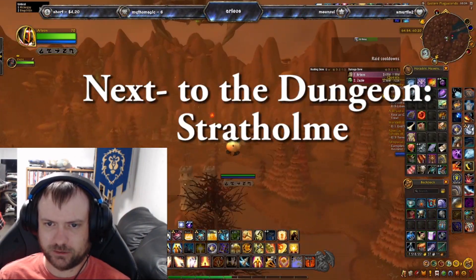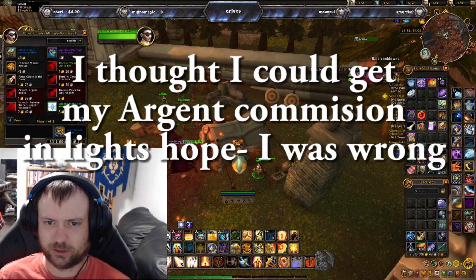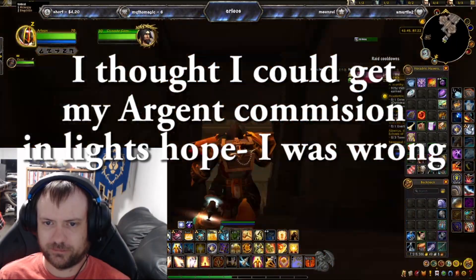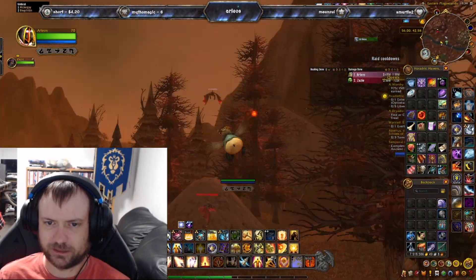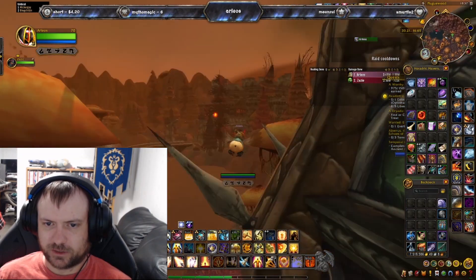Now we're heading to Stratholme. I actually made a detour to Light's Hope Chapel thinking I could pick up my Argent Commission there, but I could not. If you want your Argent Commission, you're going to have to go to Western Plaguelands to get it — it was not available at Light's Hope Chapel. That was about five minutes wasted.